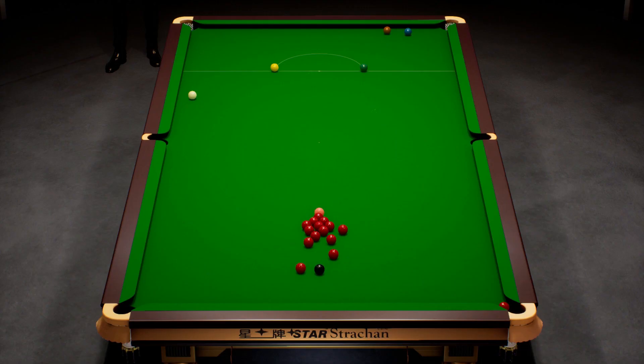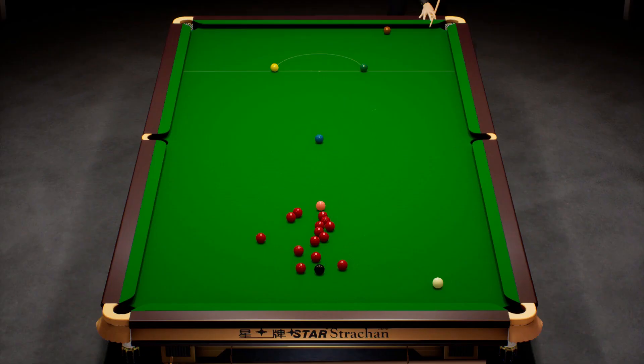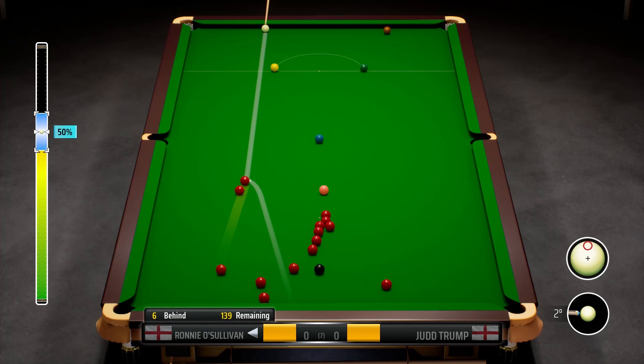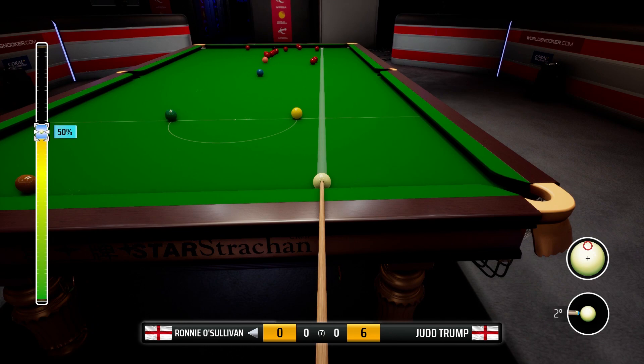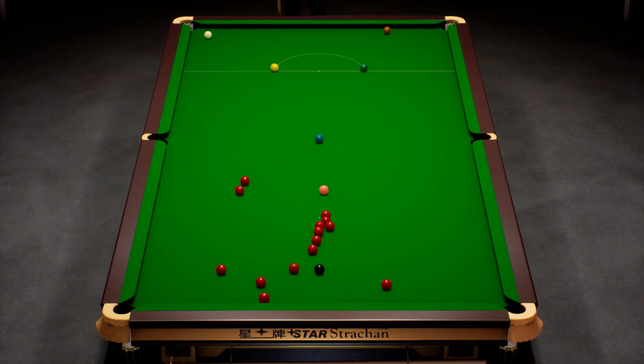Easy safety shot for Judd, or even an attempt at the pot. What a pot that is! He's on the blue, just dropping it in. That's the end - all the way he's pulled out there. Brilliant safety, great shot. Quite a bit of trouble here, can't just about reach that red. We've missed the red on the way down and now we've surely left the first easy chance for Judd.